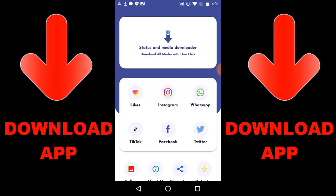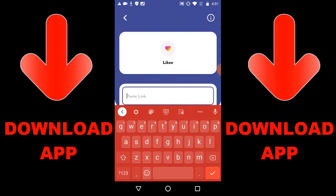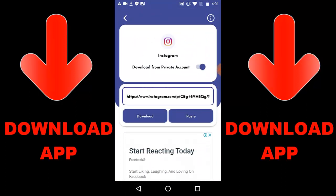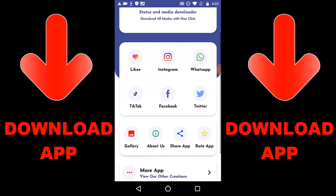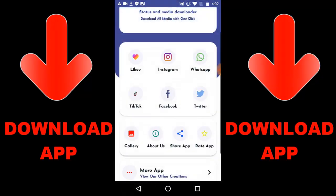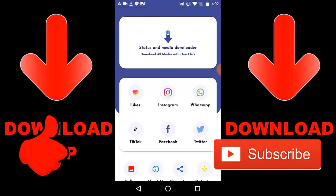Check out this trending app called Status and Media Downloader. You can download media with one click from Likee, Instagram, WhatsApp, TikTok, Facebook, and Twitter. Just get a link, paste it in, and press download. The video saves to your gallery. Get the app link in the description or search Google Play for Status and Video Downloader.